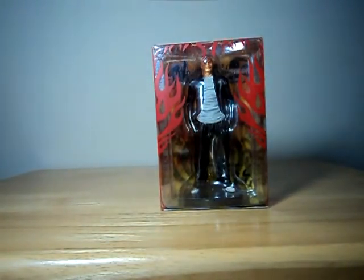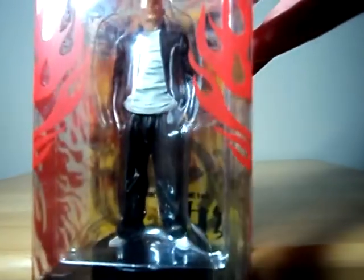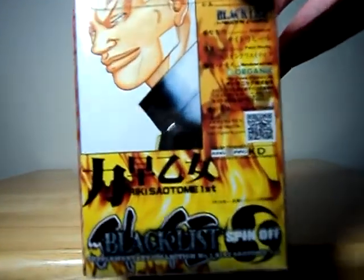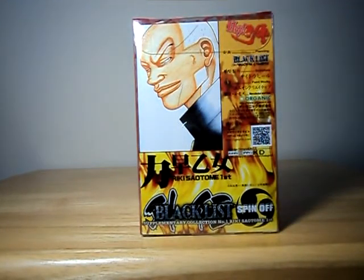With a look at Rikki Satome — I don't know what he's from, but he's this really awesome looking thug character who I figured, you know what, I'm totally going to pick him up for some clearance and stuff. It's marked Blacklist on the back, but I couldn't find anything on that. Then there was some, I guess, game spinoff or something — like Crow X Worst or something. But yeah, I'm going to get him out of pack and have a closer look and all that good stuff.